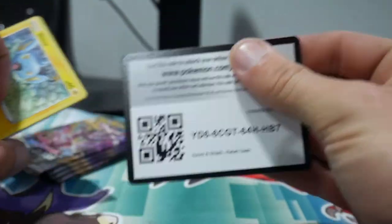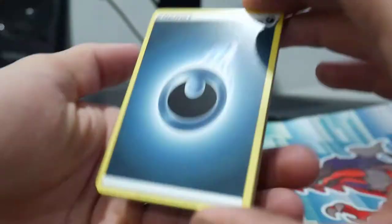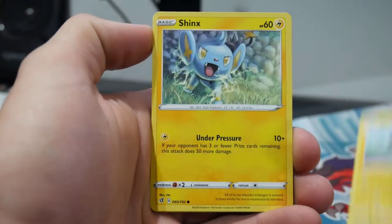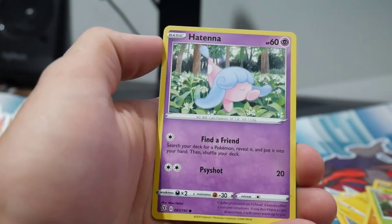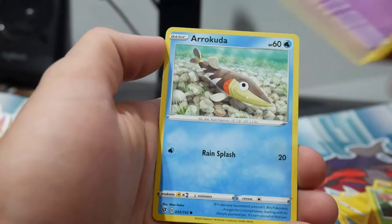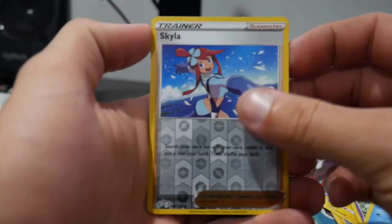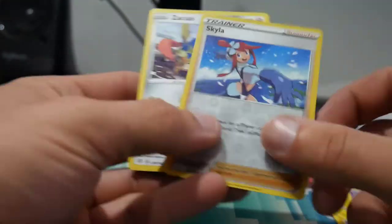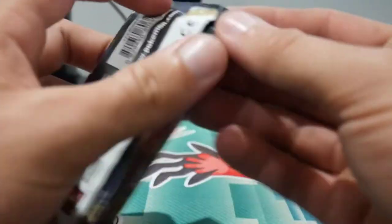Alright, so we'll throw that code card on the ground and go to the front. We will say... it's a Darkness Energy. We have a Scoop Up Net, Chatot, a Charjabug, a Shinx, a Galarian Yamask, an Applin, a Hattena, an Arrokuda, a Skylar Reverse Holo which is an Uncommon, and a Zamazenta. We want Zamazenta for sure, but I'm not sure what else is in this set to be honest. We have 5 packs to see if we can get anything.